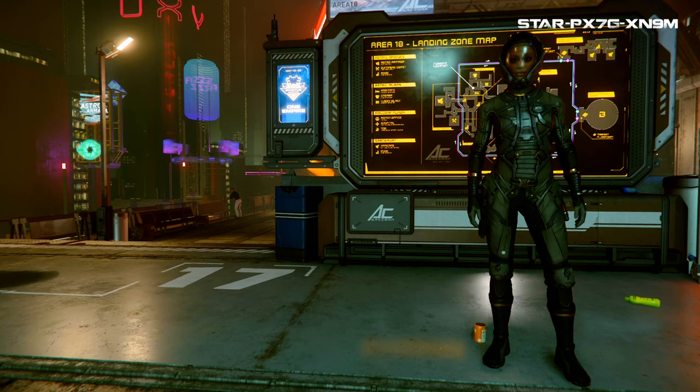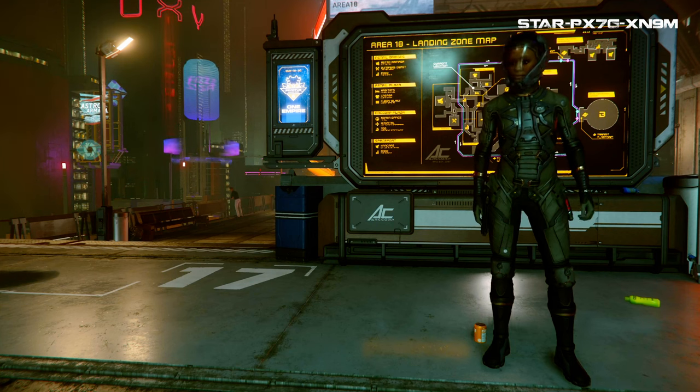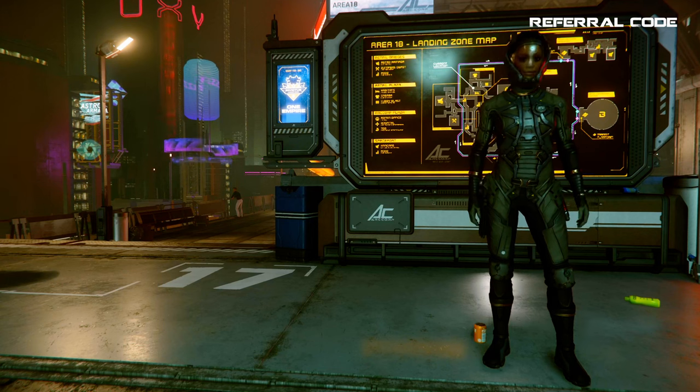Alright, let's leave the apartment building and let me show you how to get around your starter city of Area 18. The choice to grab armor now or to wait until you get off world is up to you, but I will show you a place to grab some early level gear if you're interested. I'll also briefly explain how the inventory system works, which is one of the most important things a new player needs to learn, so I definitely advise you to keep watching.